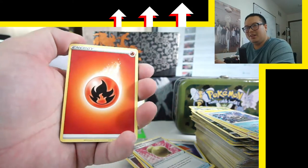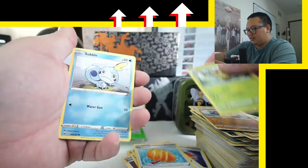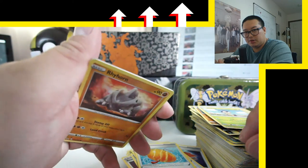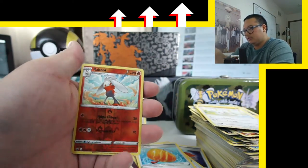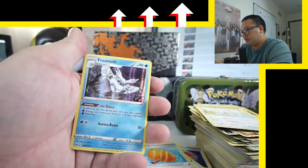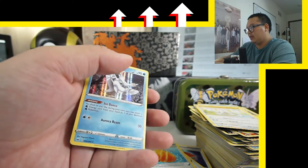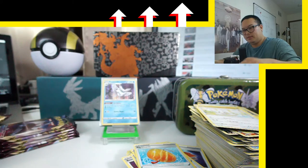Come on, Charizard — fire energy. Pinurchin, Fraxure. Oh boy, I see a black border — you guys see that? See the black border? Oh wait, Raboot — what was I thinking, I was way off. And what do we got? Frostmoth! Yes — this guy is super cool. Look at that shine on there. Let's get you sleeved up. Don't want to catch a burn, Frostmoth.